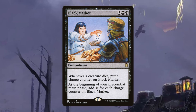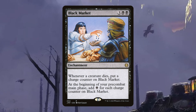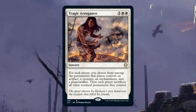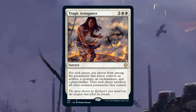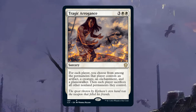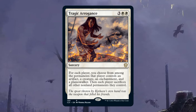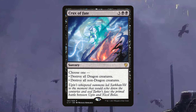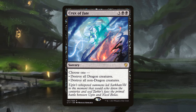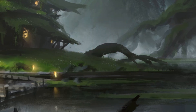For removal, we want all creatures to die except our commander. We'll play Tragic Arrogance — for each player you choose from their permanents an artifact, a creature, an enchantment, and a planeswalker, then each player sacrifices all other non-land permanents. We do have 14 enchantments and 16 artifacts in the deck so be careful about overcommitting before casting this. We'll also play Crux of Fate — a five mana sorcery letting you destroy all dragon creatures or all non-dragon creatures, which is exactly what we want.